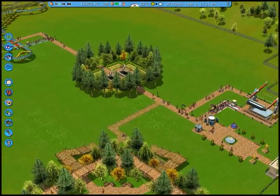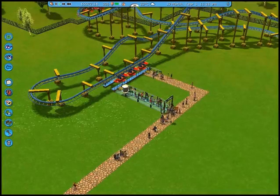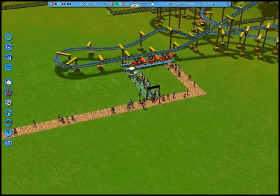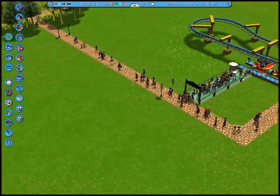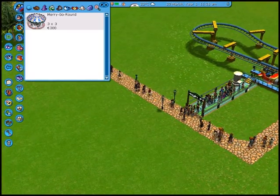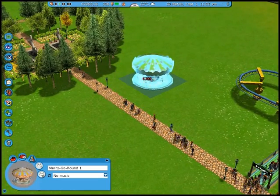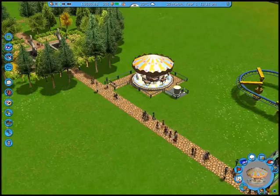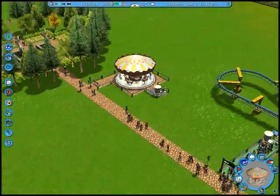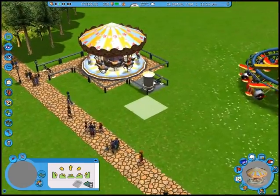I remember a level in Roller Coaster Tycoon 1 where there's a patch of flowers in the living district, and you could have a janitor water it for no apparent reason. This is a roller coaster — if I remember correctly, the idea is that you put less exciting rounds in your roller coaster and people are like, oh, I can do this. This is sort of my basic way of handling parks. But I like Roller Coaster Tycoon from a pure business perspective.